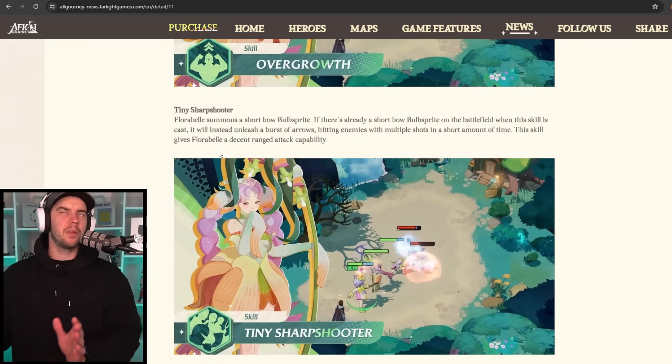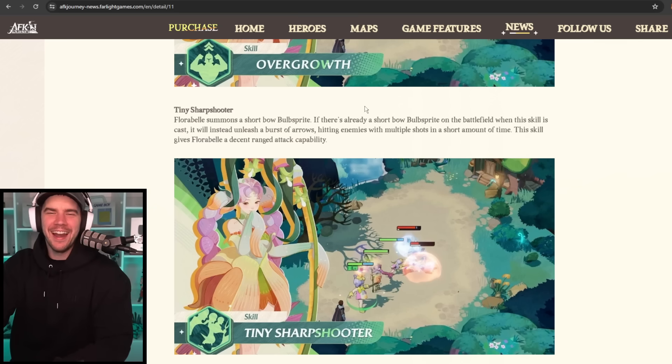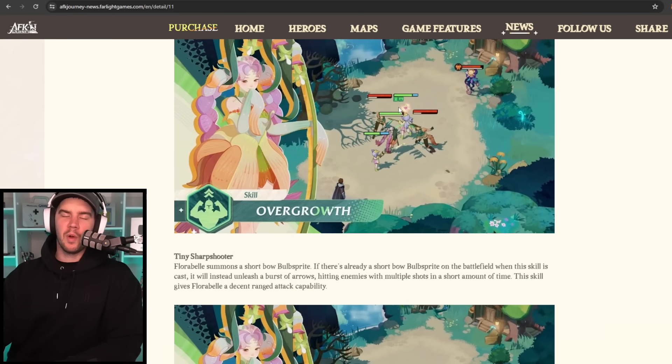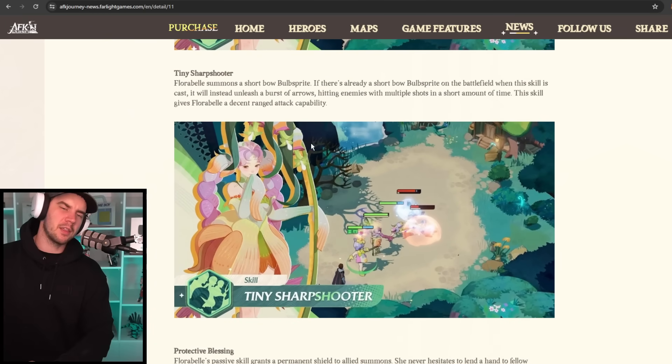Then we have Tiny Sharpshooter, which completes her three active skills. Floribel summons a shortbow bulb sprite. If there is already a shortbow bulb sprite on the battlefield when the skill is cast, it will instead unleash a burst of arrows, hitting enemies with multiple shots in a short amount of time. This skill gives Floribel a decent ranged attack capacity. Obviously we're going to have to see turn order as well — how early into the battle does she summon this one, how quick does it activate, and what is the cooldown? Similar to Overgrowth, how long does it last, when does it get cast first, and how long is the cooldown? Those are the things we have to wait and see to find out the uptime.